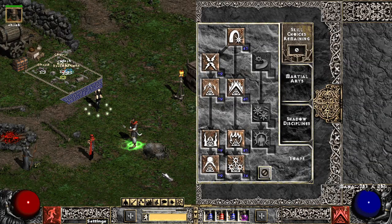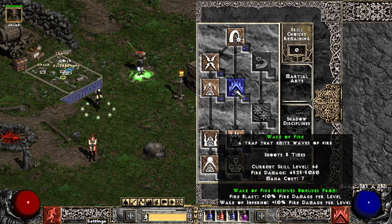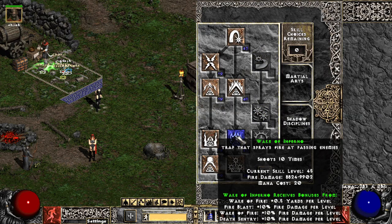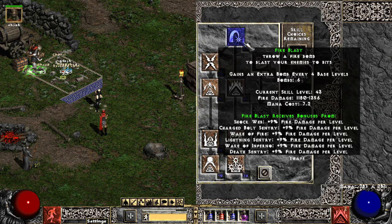First I'm going to be going over the skill tree. Your main skill tree is going to be traps, and your main skill is going to be Wake of Fire for the fire traps. You're going to want to max out Wake of Fire as well as its synergies, Fire Blast and Wake of Inferno. I would worry about maxing these three skills out first.